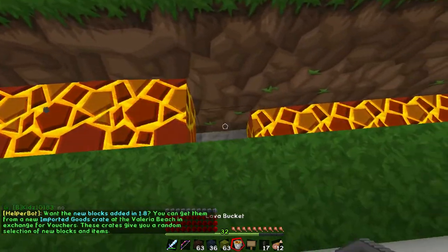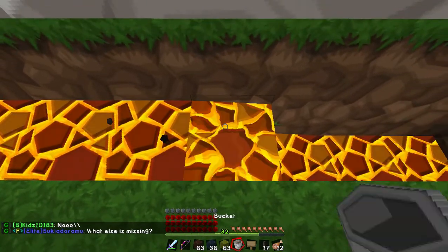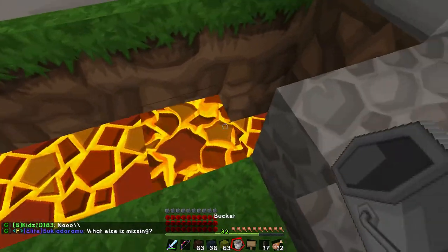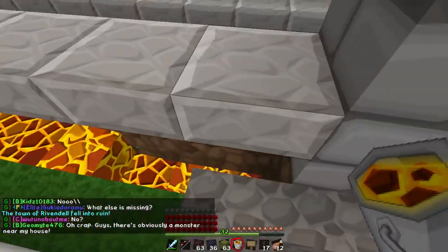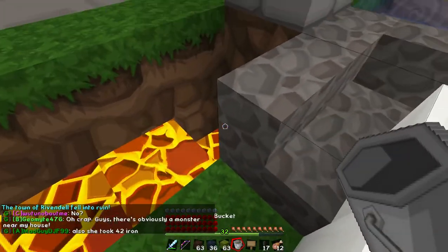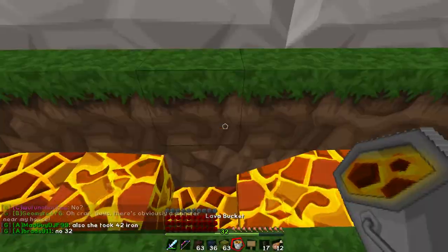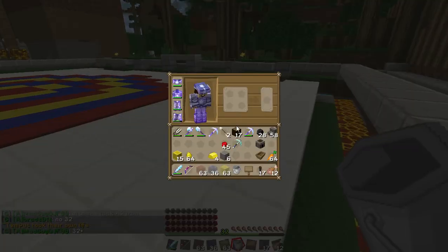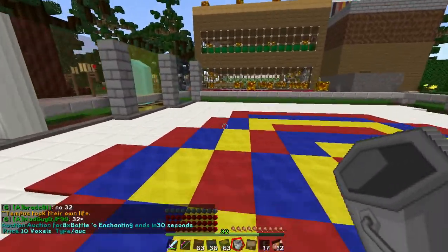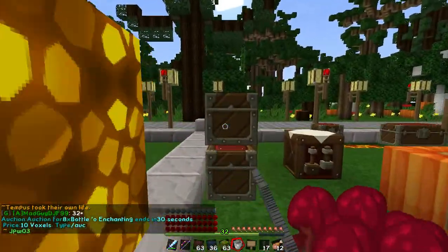There are three lava things. I wonder if I just accidentally misclicked and placed one of the lava sources in the other source, and then it disappeared — that probably is what happened. Lava, you did not just do what I think you just did. Oh my gosh, it totally just did what I think it just did. Well, crap. We will need to go get more lava.